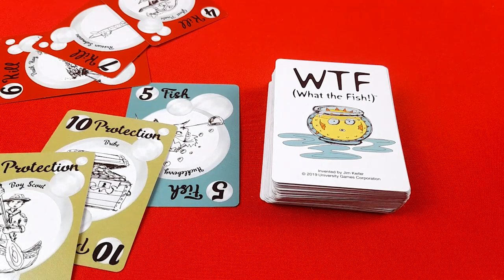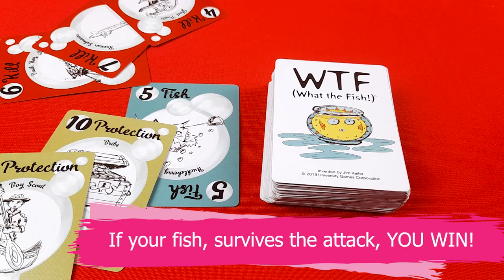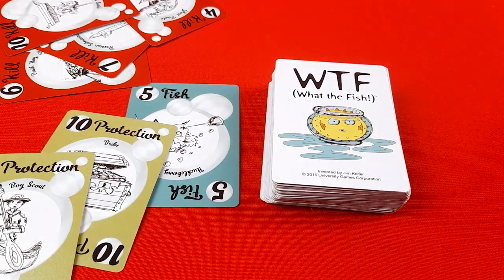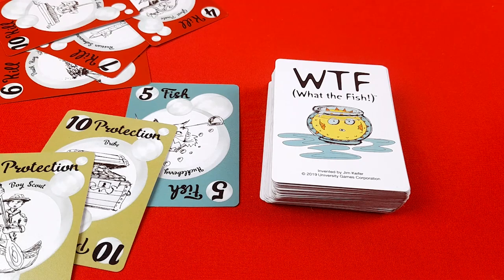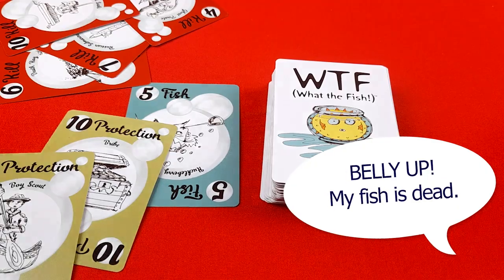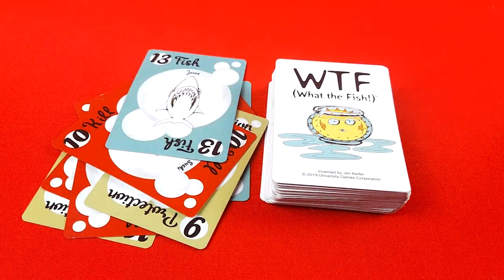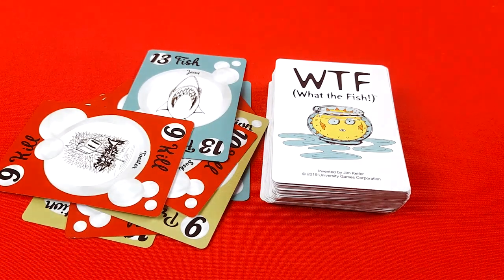If no one else can attack the fish and the number of attack points is less than that of the fish and protection points, that player is the winner of the round. However, if the attack points exceed the fish and protection points and the owner of the fish is no longer able to defend, they announce 'Belly up — my fish is dead!' At this point, any new player can place down a fish and the game continues as before.